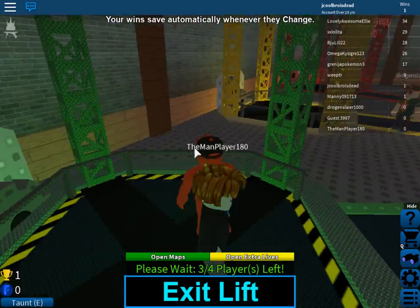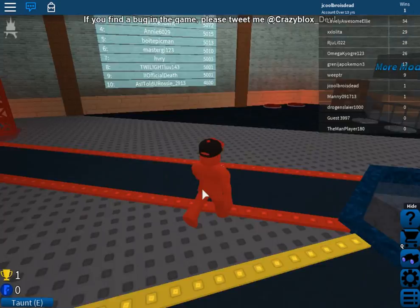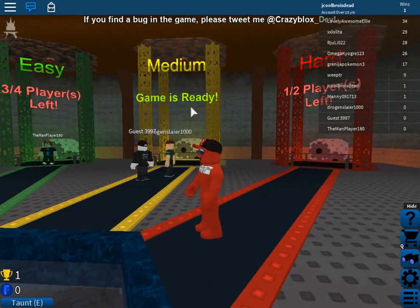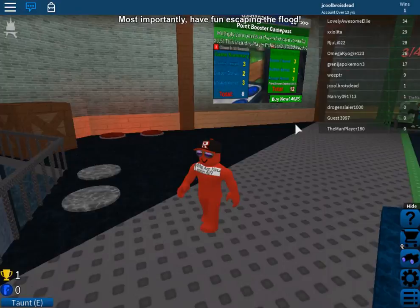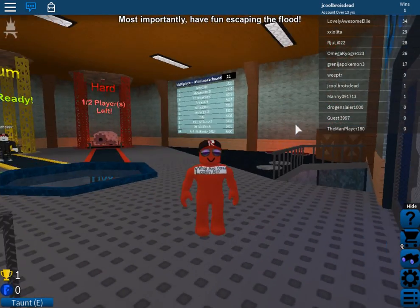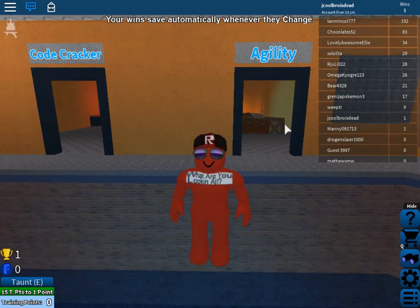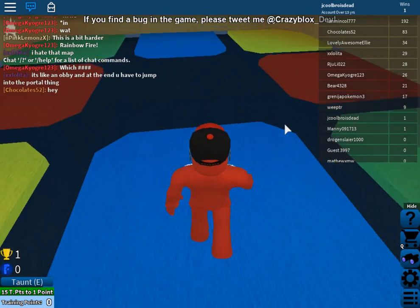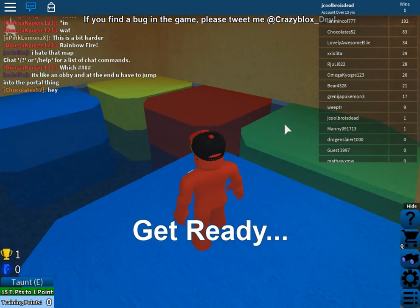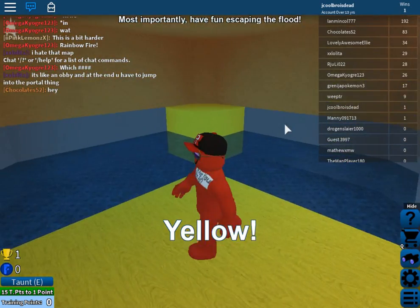I'm gonna start with easy, but let me show you guys first. So there's hard mode, medium, and easy, and you can also practice, which is kind of cool. Let's go do some practicing really quickly. I have agility, code cracker, and reaction - let's try reaction first.